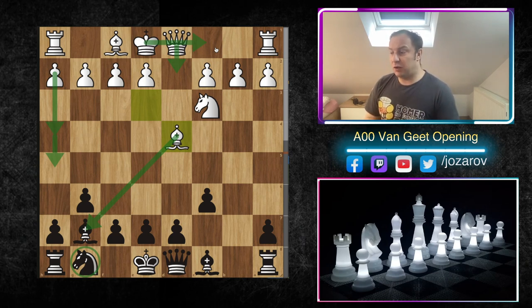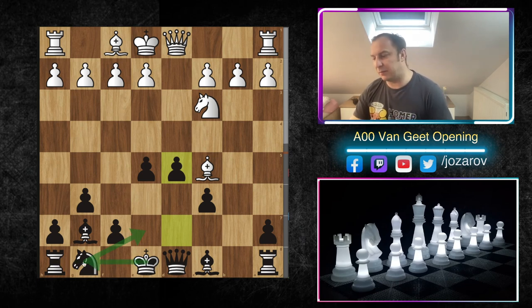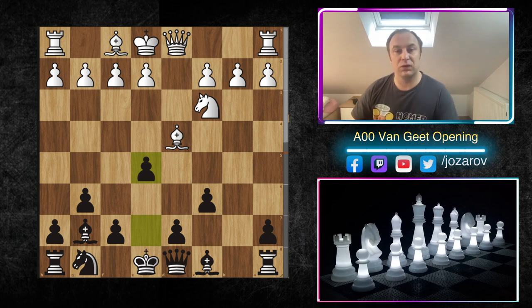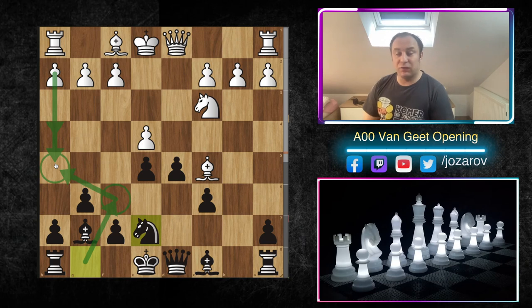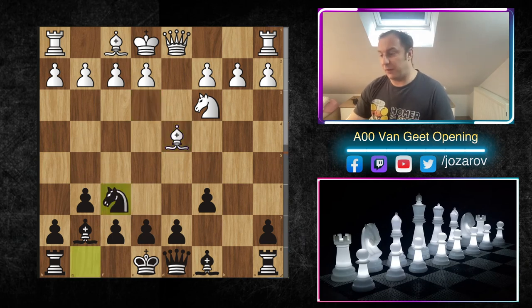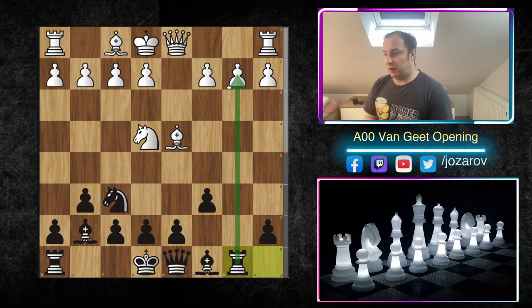This position is similar to the Yugoslav Attack against the Dragon Sicilian. The move bishop to d4 is a little too rushed - you can kick it away with e5, bishop to c5, then d5, and after knight to e7 secure the king by castling. But I never liked having to play knight to e7 because it removes the knight from f6, which controls the h5 square. Without that knight, white can launch h4-h5 attacks, so I prefer keeping the knight on f6 for better h5 coverage.